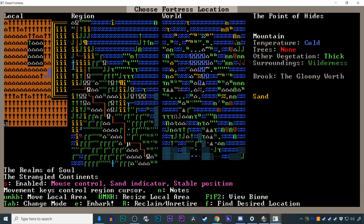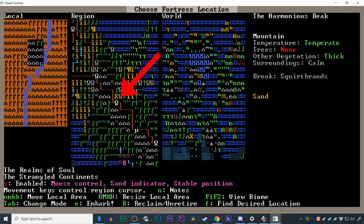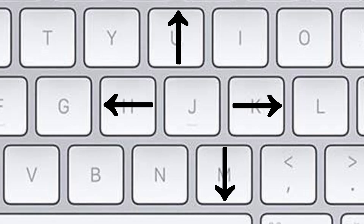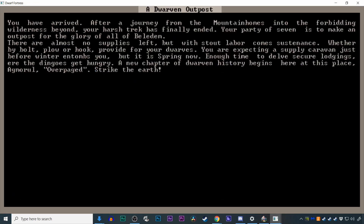Now you get to pick where in the world your dwarves will build your fort. Moving around this screen is a bit weird: you choose the area with the arrow keys, and then choose the site within that area using U, H, K, and M. Don't worry too much about getting it exactly right the first time, but generally you want a stream and some trees. Hit E to embark and select the 'Play Now' option.